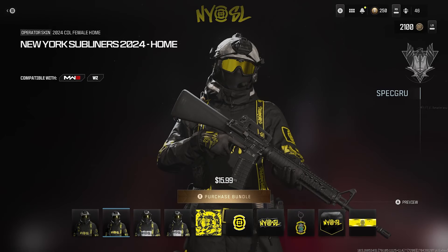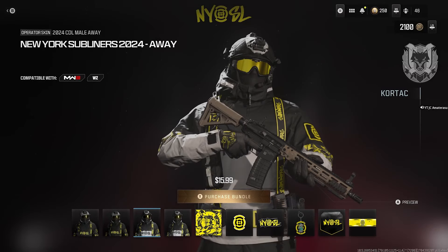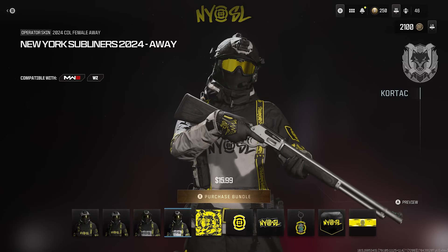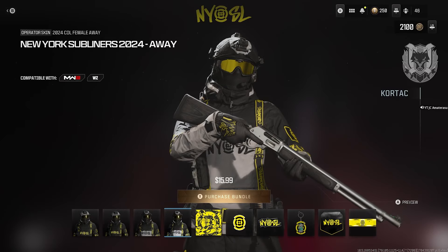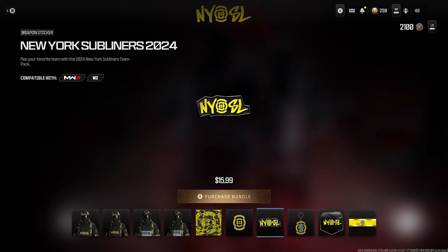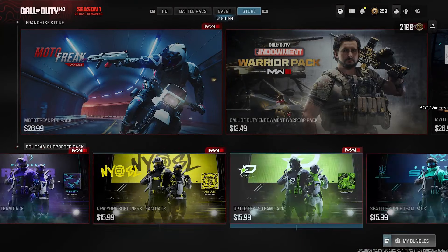New York Subliners — black and yellow. Black and yellow with white, black and yellow on the skin, with the visors too. That's a unique weapon camo right there, can't lie. The charm is a rat — don't kill me, you guys do have a lot of rats in New York. And the calling card.